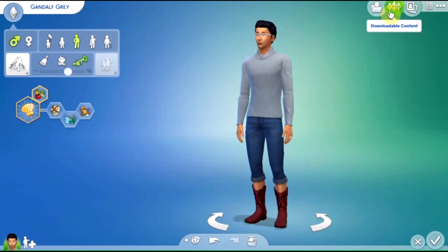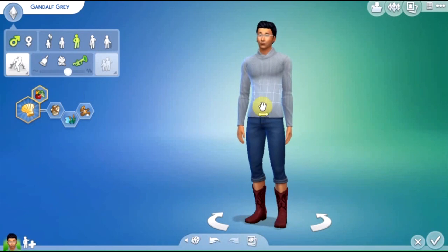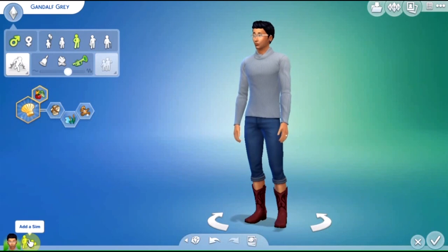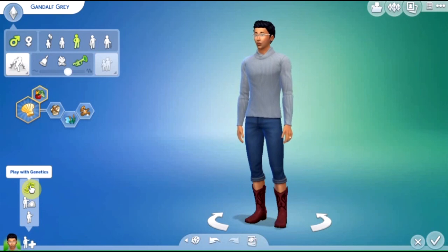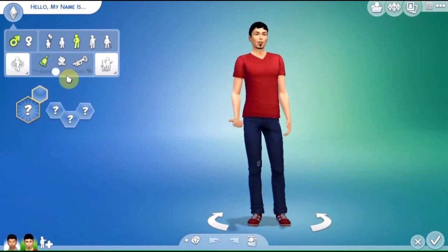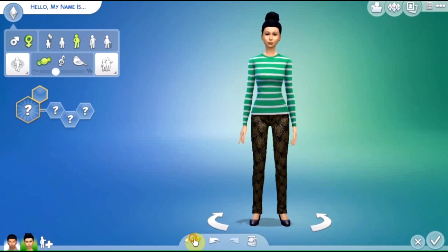Downloadable contacts, save household, open the gallery. Can I change his clothes or something? Add a sim — let's add another one, shall we? Play with genetics, no. Add a new sim — this one's going to be a woman. Let's randomise her a bit, see what we get.